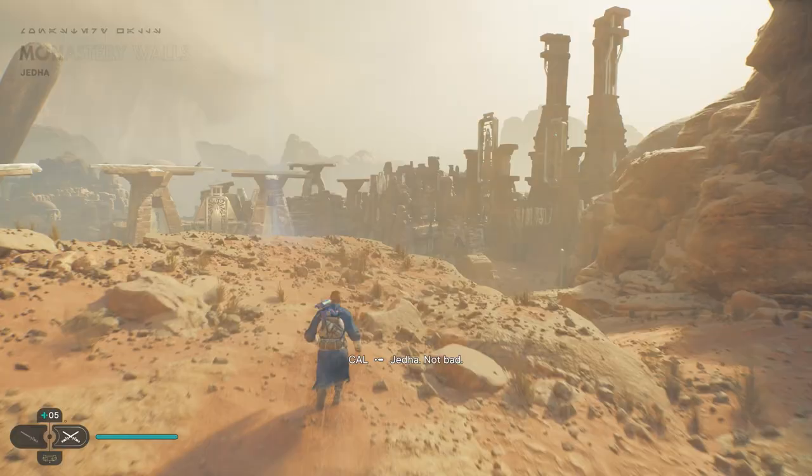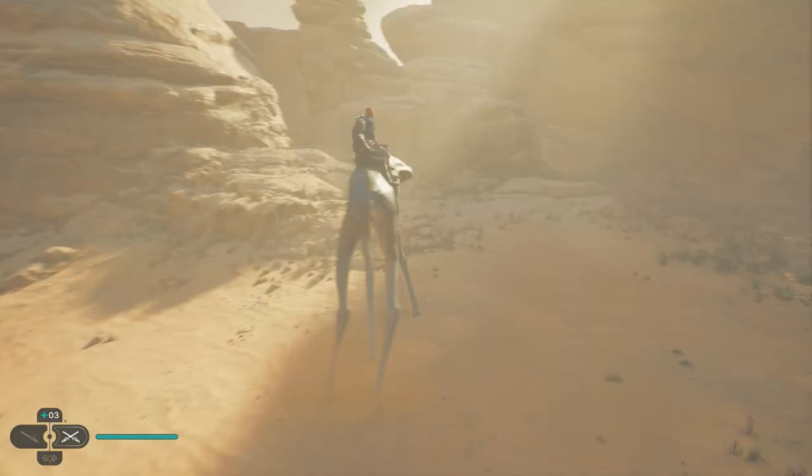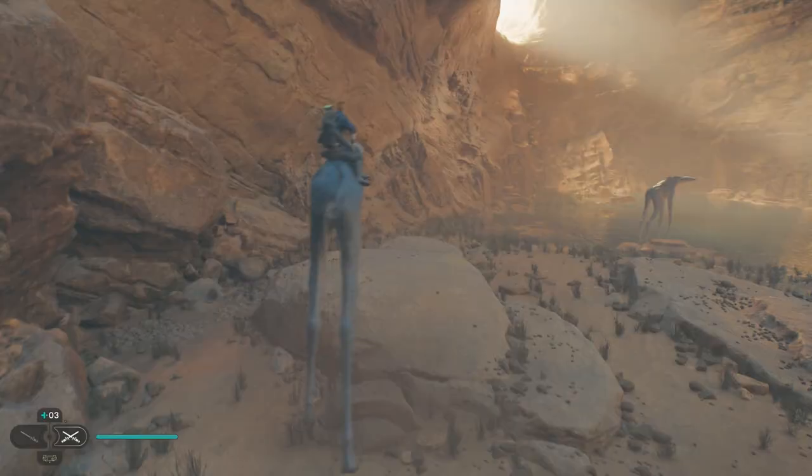There's also way more of Jedha than I was ever expecting. The planet is incredibly expansive and to make your way across its deserts, I'd recommend you ride one of these mounts which are actually called spammals. It's like a camel, but in space — a spammal.